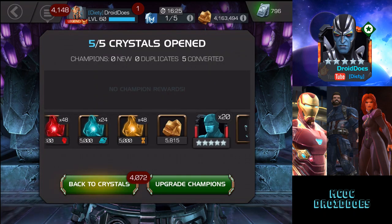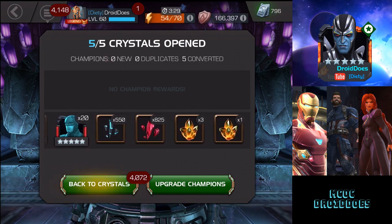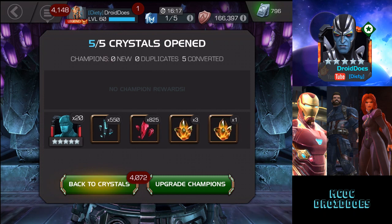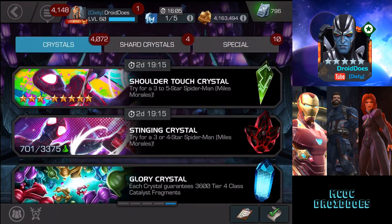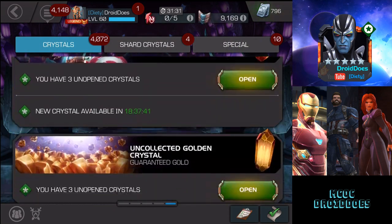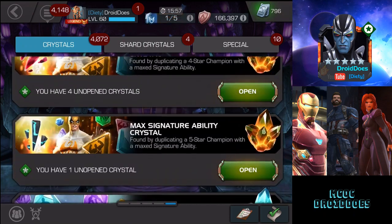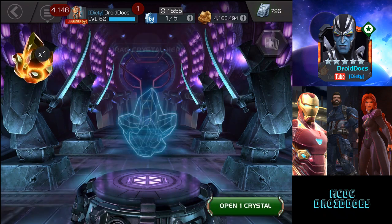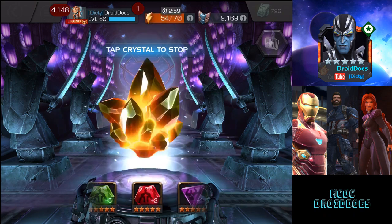This bundle wasn't terrible — two five-stars and three four-stars, no three-stars at all. Still no Stealthy, didn't get any other Mysterio, but still not bad. I'm not sure it's worth $50, but thankfully I had iTunes to cover most of it. The winner is definitely the $30 bundle — I'm really glad I went for it and got that five-star Mysterio. As a little bonus crystal, let's see if I can pull something good — there's a six-star Immortal Iron Fist in there, and a five-star awakening gem would be great.